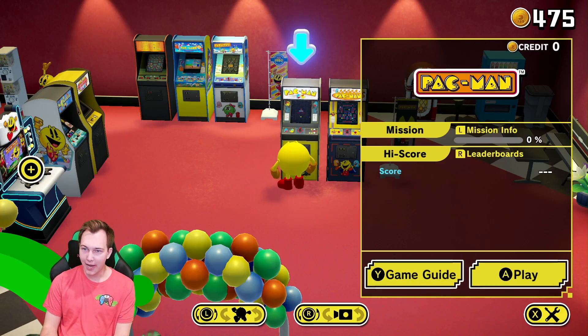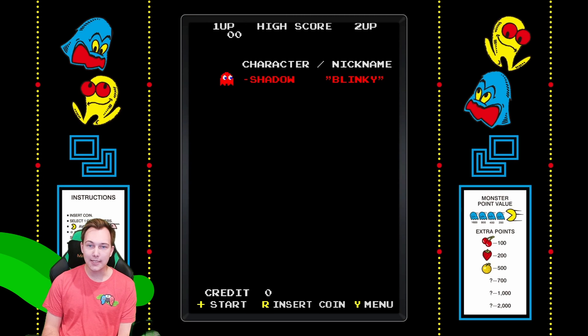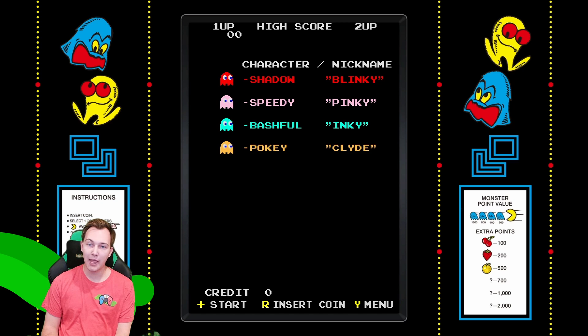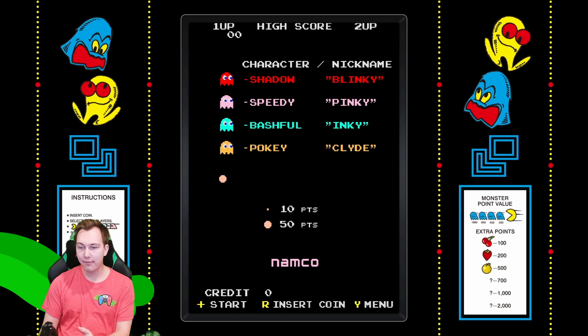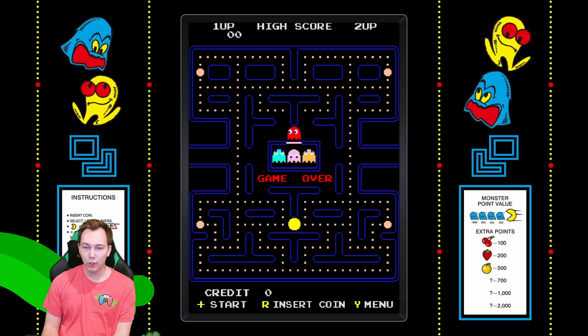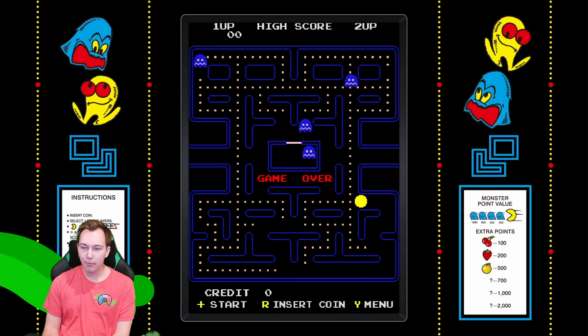One of my favorite things about Museum Plus is that for the very first time — and you'd be surprised they didn't do this in previous Namco museums or Pac-Man compilations — we have arcade-accurate bezels. Bezels are the artwork displayed inside the cabinet against the screens. What we see right here is the actual bezel artwork used in an American Pac-Man cabinet, which includes the Western version of Pac-Man.